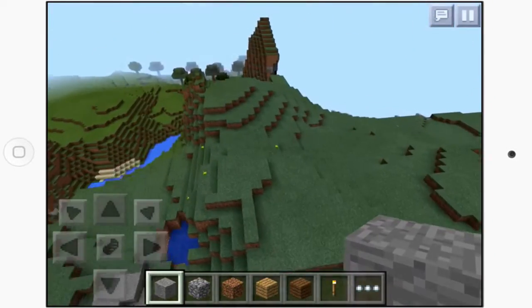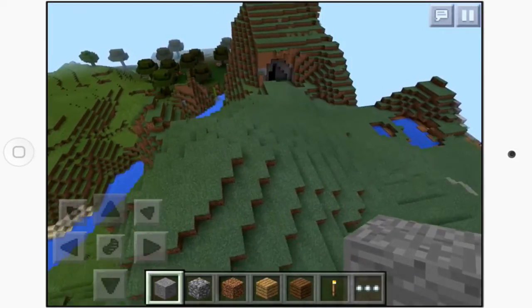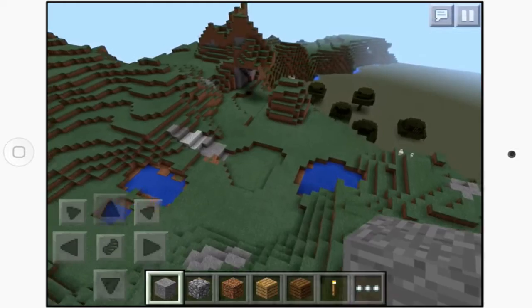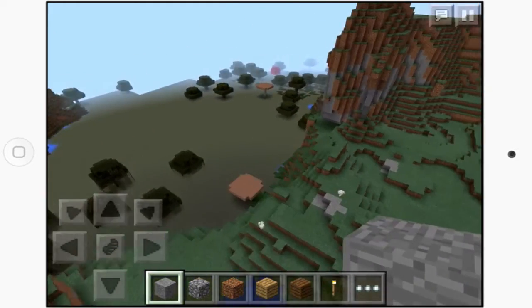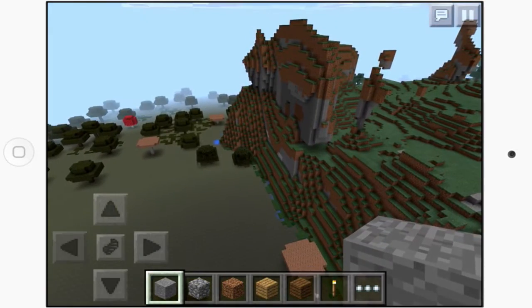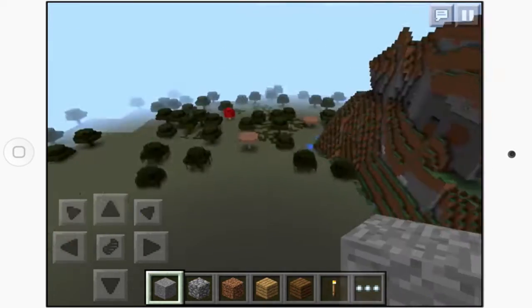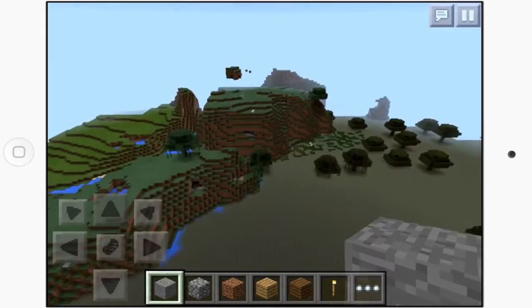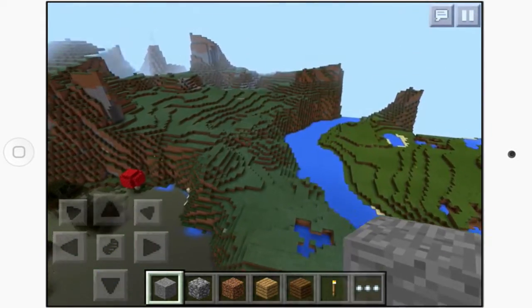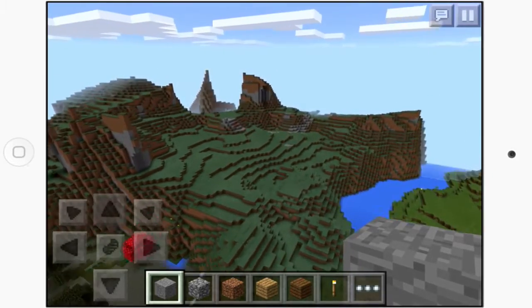It's a really cool seed if you don't want anything too over the top but still really cool. We've got another floating island, some cool overhangs, and this massive swamp area coming right off what looks like an almost half-cut cliff — really cool looking. Over here we've got another floating island and some floating blocks.